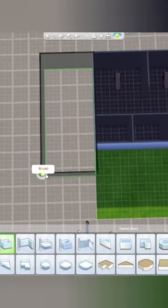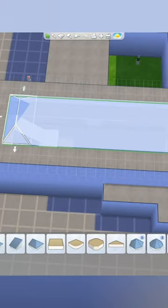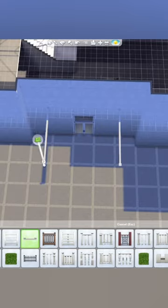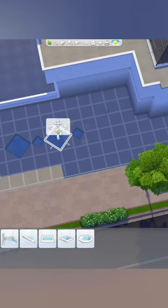Today I'm rebuilding the hospital that comes with the Get to Work pack — a complete redesign and build. It's going to look completely different, but I still wanted it to be 100% functional. I built it for a save file, the Shedford Hollow save, which is a limited pack save file.